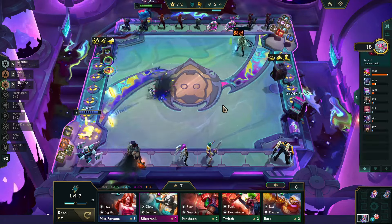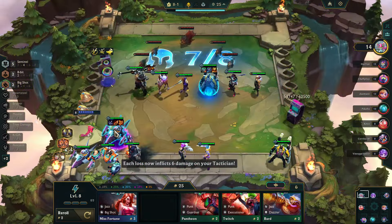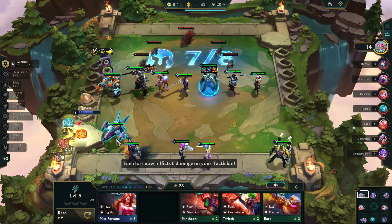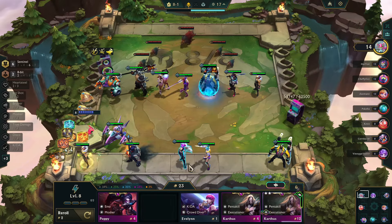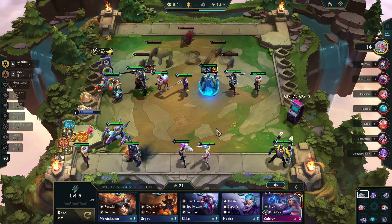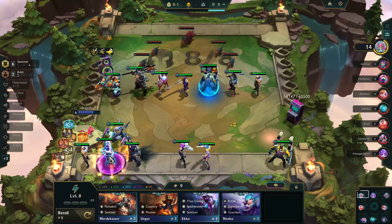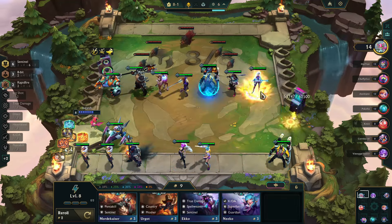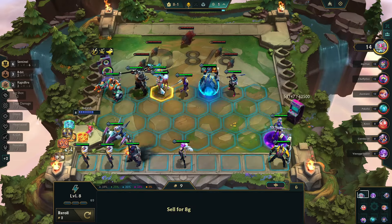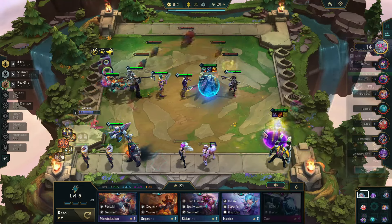I can hopefully pick up a Caitlyn as my headliner, because she's going to have the best chance to pull off the executes. And at the start of Stage 8, it's time to say goodbye to Corki as our headliner. We can bring in Blitz, bring ourselves temporarily at least to 6 Sentinels, and then we want to go looking for Caitlyn. She appeared really quickly, which was so nice of her, and the Corki items already on him are going to work perfectly on Caitlyn — she'll get a Rageblade, Deathblade, and Last Whisperer. And now is also the time to bring in Riven, so we're pretty much set.